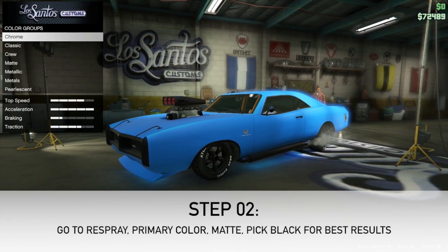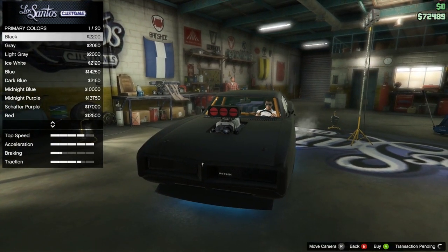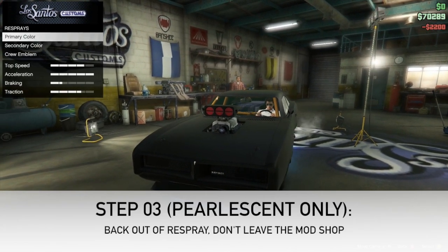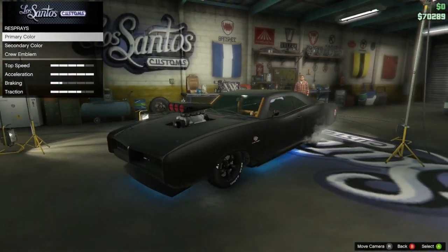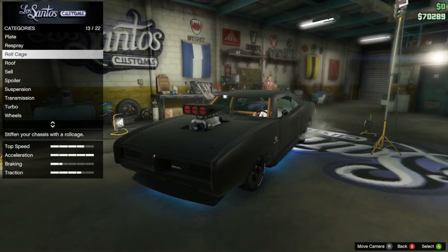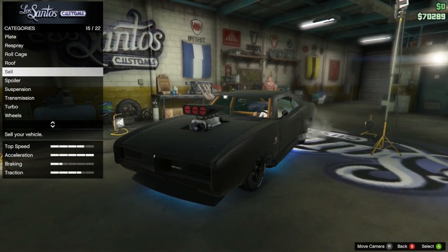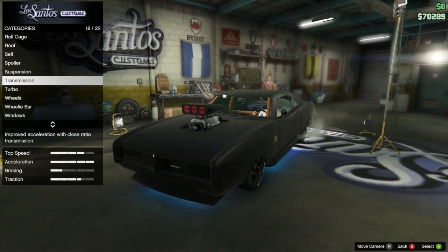Basically what you want to do is go to primary color and just pick a matte color — I'd suggest maybe black — and then back out. This is the part where it splits off depending on whether you want a pearlescent or not. If you want a pearlescent, just keep watching. If you don't want a pearlescent, skip ahead.